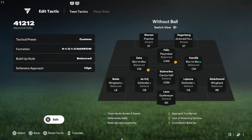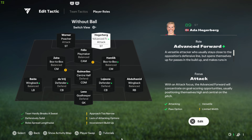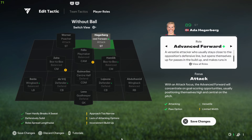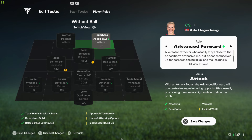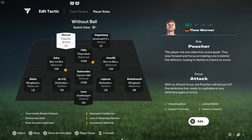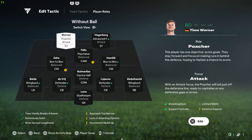Player roles are very important this year. You need one striker on Poacher and the other on Advanced Forward. The Advanced Forward will drop down when required and make runs when needed, while the Poacher is always in the box, sniffing on defenders' shoulders. These two strikers need to play as a tag team, otherwise you won't create many chances with this formation.